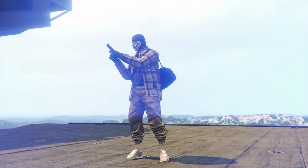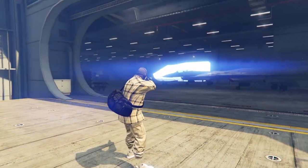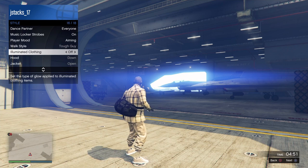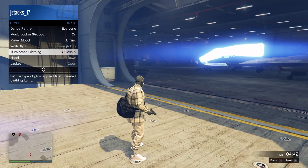As you can see, I spawned with a duffel bag. Just keep in mind it's not compatible with everything, so you'll have to mess around and see what outfits it works on. We spawned with a duffel bag, so all we're going to do is open the Interaction Menu, go to Style, then go to Illuminating Clothing, and hold right on the D-pad to cycle through it for about 20 to 30 seconds — I'd say 30 seconds just to be safe. You can use the timer in the bottom right corner to measure time. Once you've been doing it for 20 to 30 seconds, all you're going to want to do is quit the job.